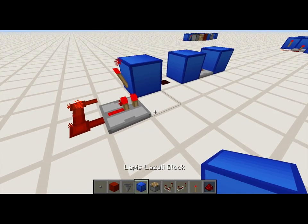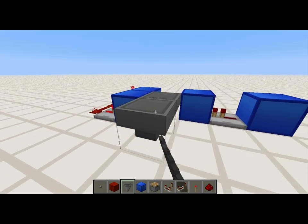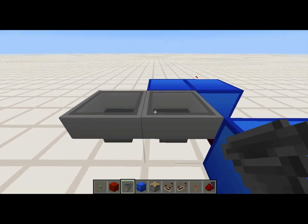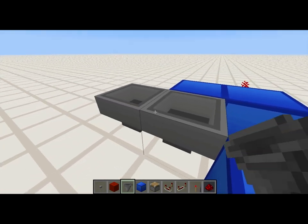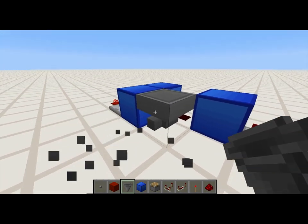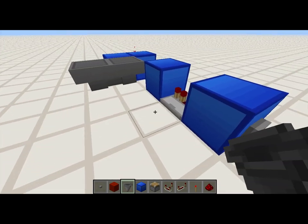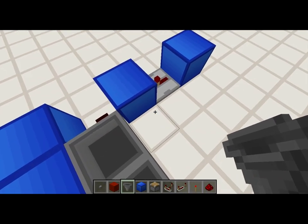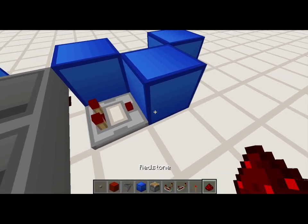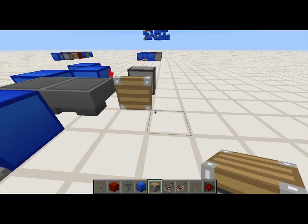A repeater on one tick delay, leading into a block here. We're now going to place our hoppers — the hoppers are going to be facing into each other. If you don't know how to make them face into each other, I shift-clicked: hold down shift and right-click the face, which lets you place it facing that way rather than opening the hopper GUI. We're then going to place a comparator out of this hopper, leading into a block. A torch on the side of that block, and then a regular piston facing inward.